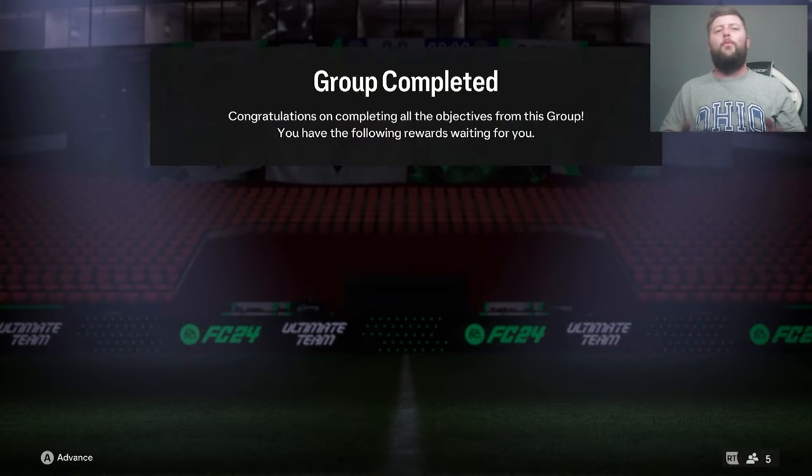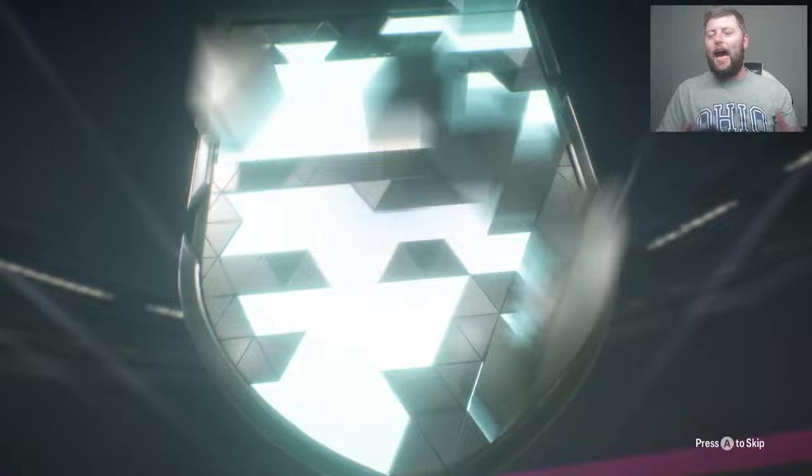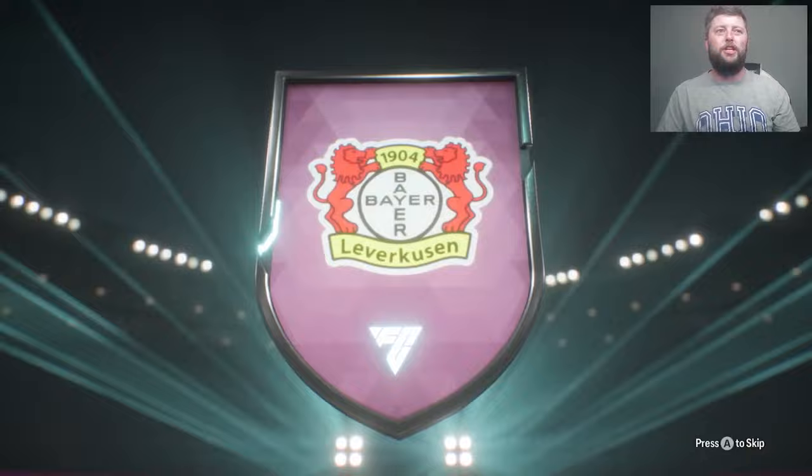What is going on guys? Today we are going to be looking at Palacios, the objective from this week — 86 CM, no playstyle plus, like Wilson, which I kind of thought was going to happen. It's a little bit of an annoyance because I feel like an incisive pass would have been beautiful for him.